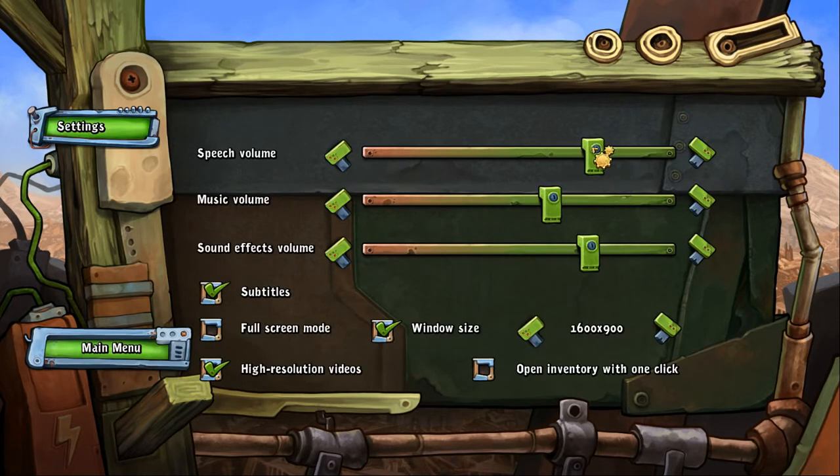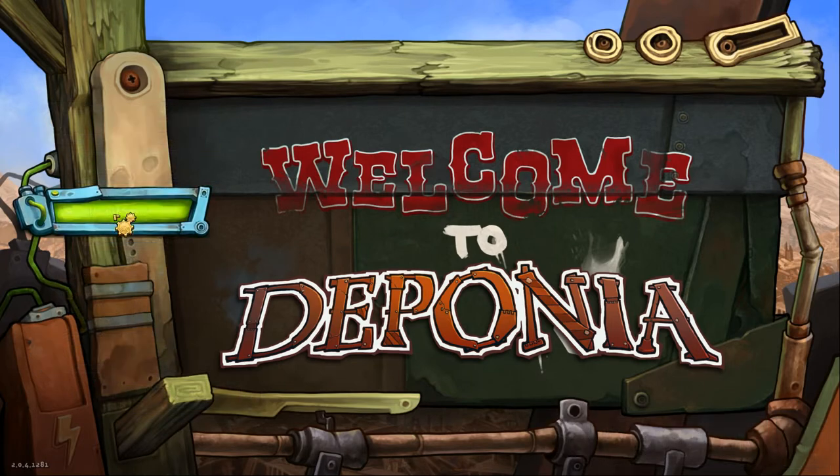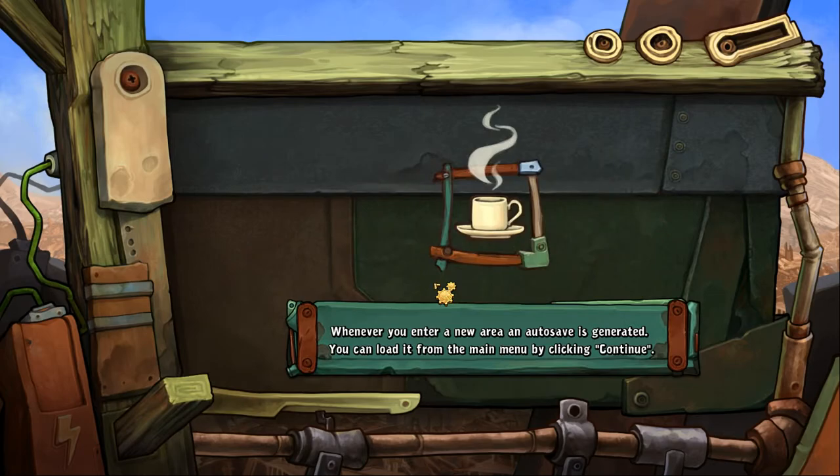Let's go ahead and turn up the speech a little. A little bit of that, and a little bit of that, and we should be very much good to go. Let's go ahead and jump in there, shall we? New game. Inventory for mouse mode — let's do mouse wheel.